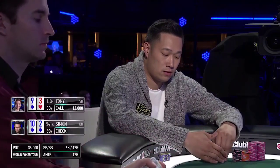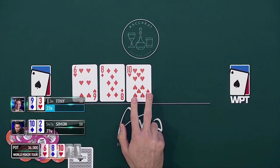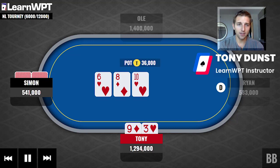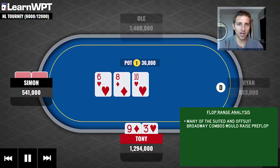In this version I limp 9-3 offsuit. Simon has the 10-2 of diamonds and checks, and we get a 10-8-6 rainbow flop. This texture is pretty good for my limping range as the small blind, but so-so for his checking range. A lot of his queen-jack, jack-10, king-queen, ace-10, queen-10 hands are going to raise — not always, but often — so we can take away some of the top pairs from his range.